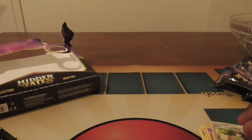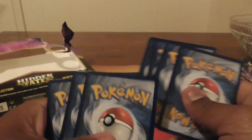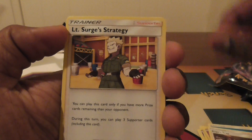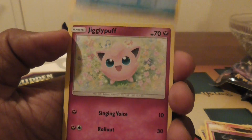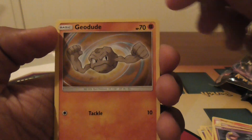Let's start with Charizard. One, two, three, four. Water Energy, Copa's Trap, Lieutenant Surge's Strategy, Magmar, Clefairy, Starmie, Jigglypuff, Ekans, Geodude.